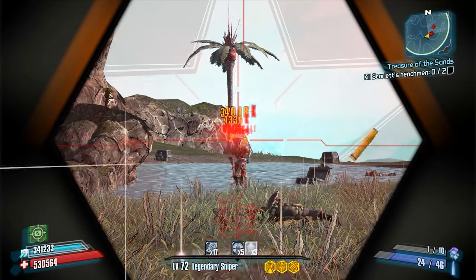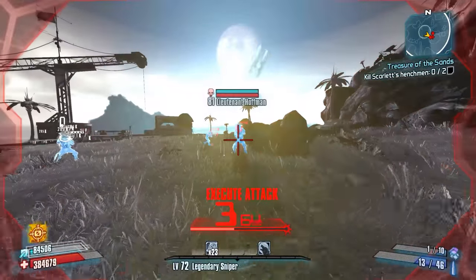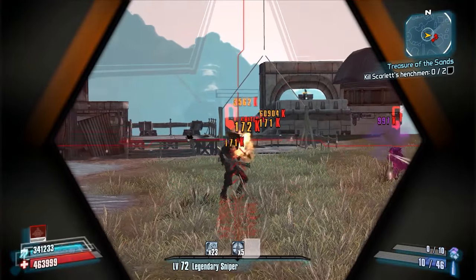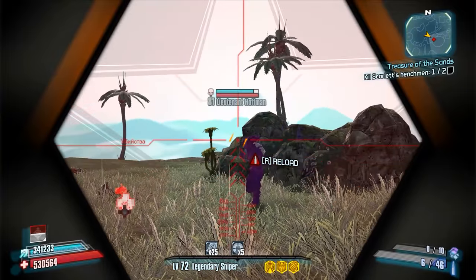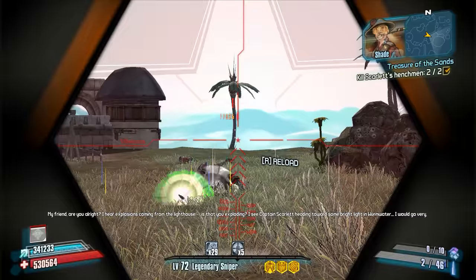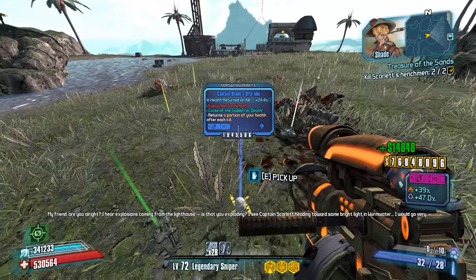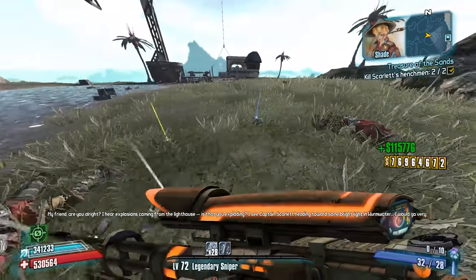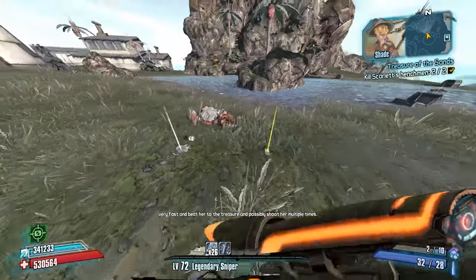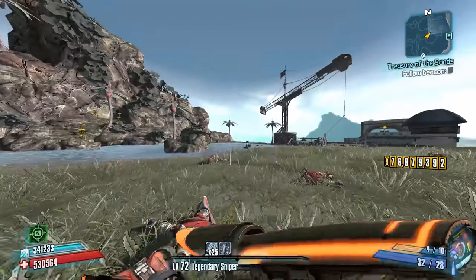This guy — Lieutenant White or Lieutenant Other One — might be the guys who actually drop the Manly Man Shield. We'll check that out here in just a second. I think one drops the Manly Man Shield and one drops the Idol. The Idol is a much better relic now with the Community Patch, but not something I'm truly looking for. So, 24.4 on the Idol relic, and then we got the Midnight Star. Maybe it's not the Manly Man Shield that they drop — I thought it was. Regardless, we'll move forward.